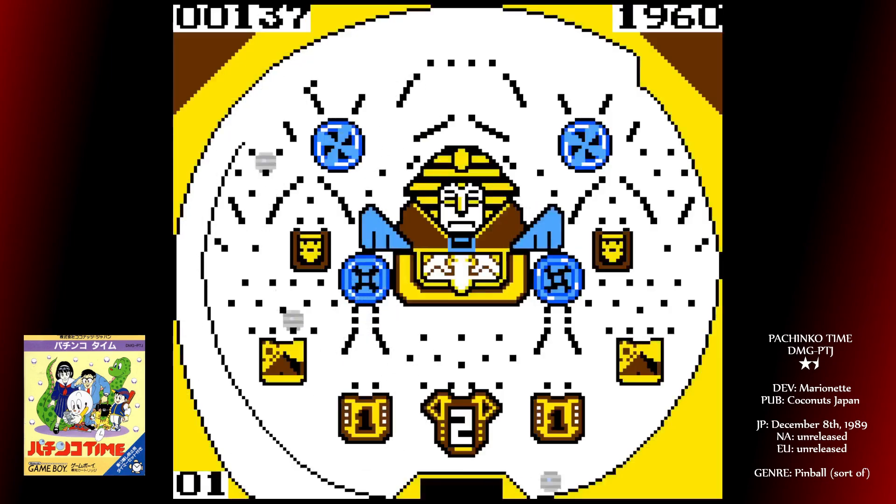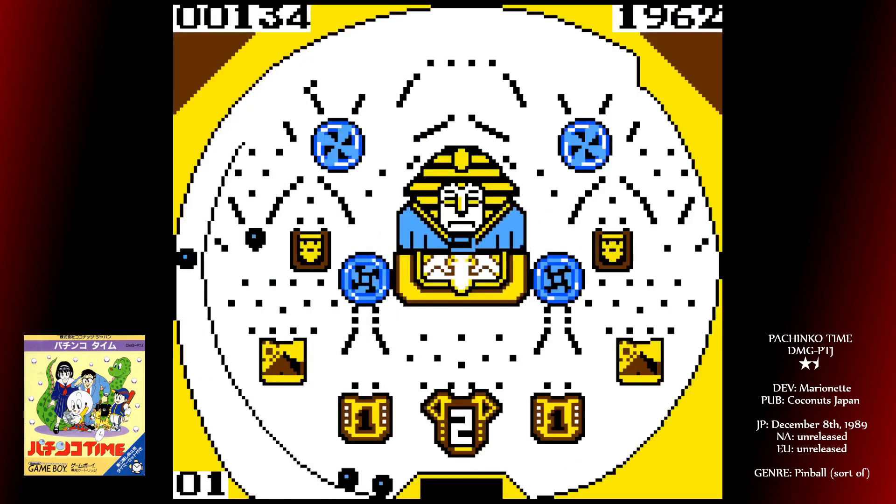Each parlour has 12 Pachinko machines, for some reason labelled 1, 2, 3, 5, 6, 7, 8, 10, 11, 12, 13, and 15. I have no idea where the missing numbers are, but there it is. You'll need to beat three per parlour to leave, but more will have to be completed in order to fix all the bridges.